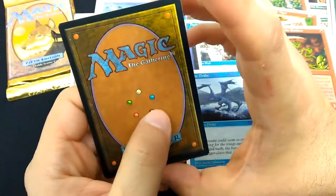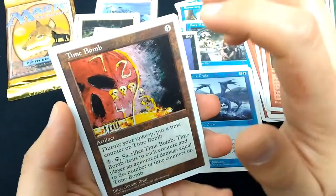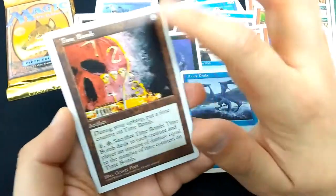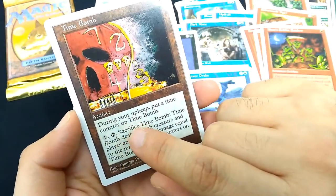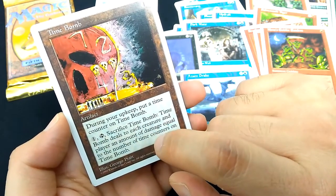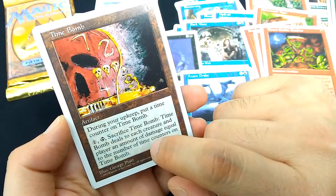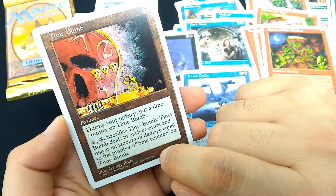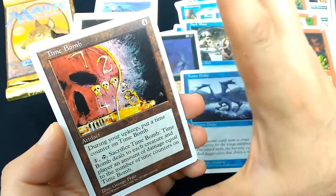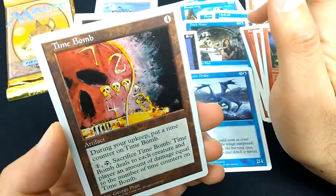And the rare card here is Time Bomb — like the classic Ramones song. 4 casting cost artifact, classic brown border. During your upkeep, put a time counter on Time Bomb. For 1 and tap, sacrifice Time Bomb: Time Bomb deals to each creature and player an amount of damage equal to the number of time counters on it. Kind of love that — let it build up for a while, let it go off in chaos. Art by George Pratt. Interesting art.